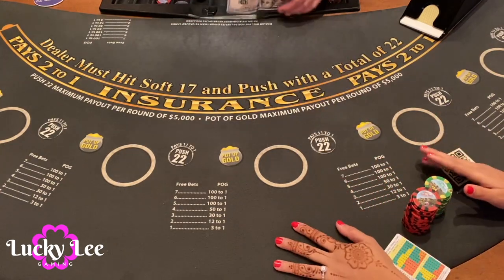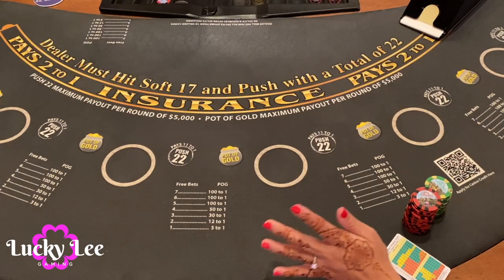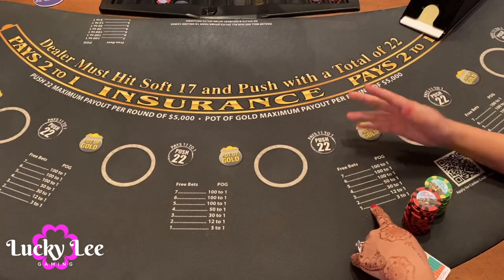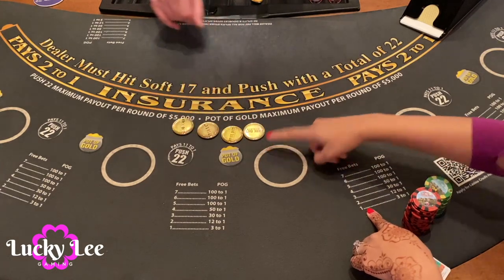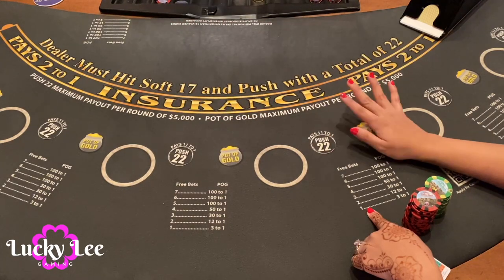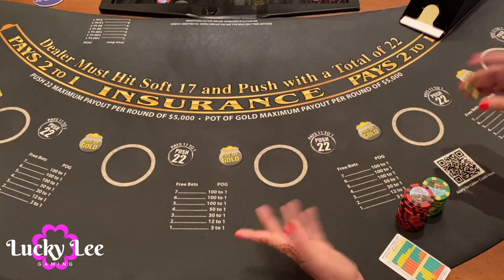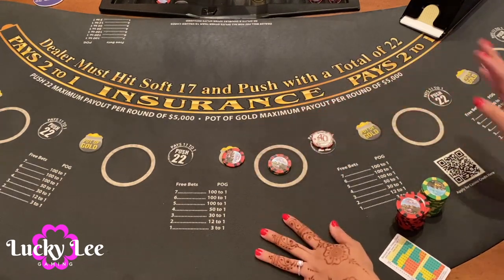Alright, so this is free bet blackjack. Just to explain: you can double 9, 10, or 11 for free, and then you can split any pairs except 10s. This one shows the number of pots you get, so hopefully we get a bunch. This is where the dealer pushes — those are the gold coins. And if the dealer busts with a 22, all hands push — that's a side bet that pays 11 to 1. We can play up to three hands but we're going to start with one hand at $30, with $5 on the side.